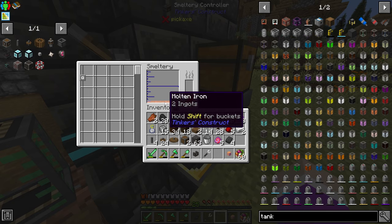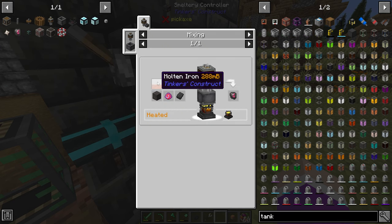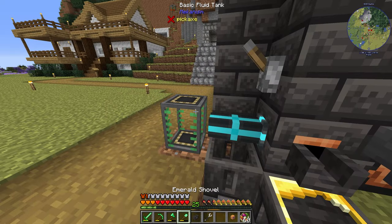Has the iron melted? Yep — 288 millibuckets. Is that what it requires? 288. Yes. So set this guy up to extract, and that should pull everything out — and it does.